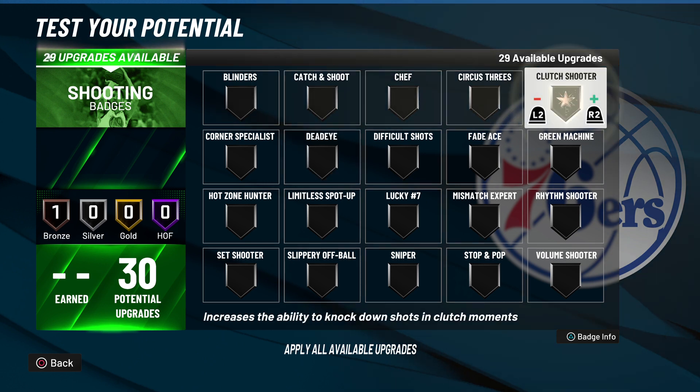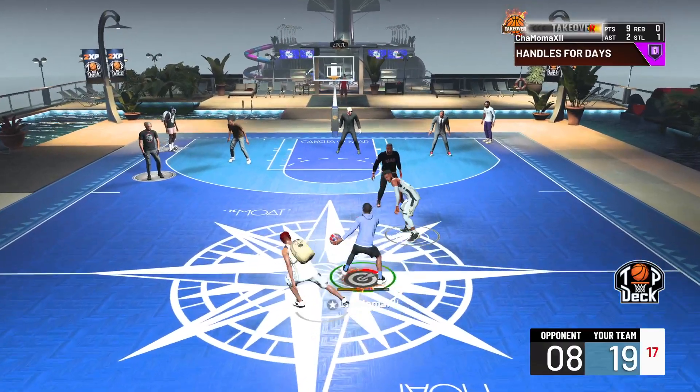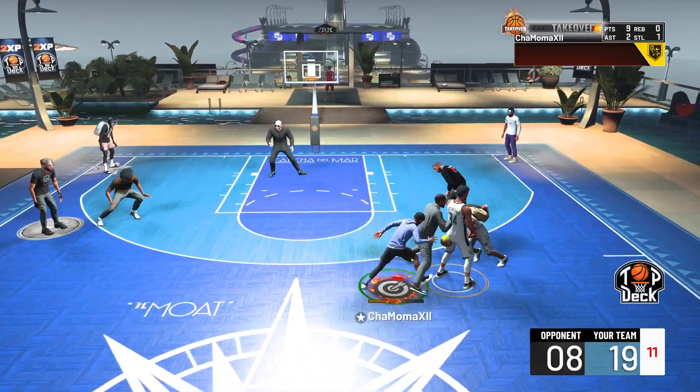Those 5 to 6 badges — Blinders, Deadeye, Mismatch Expert, Stop and Pop, Sniper, and Hot Zone Hunter — literally make almost every shot you pull up go in. As long as you time the ball slightly early, slightly late, or get an excellent release, it's going to go in almost every single time.